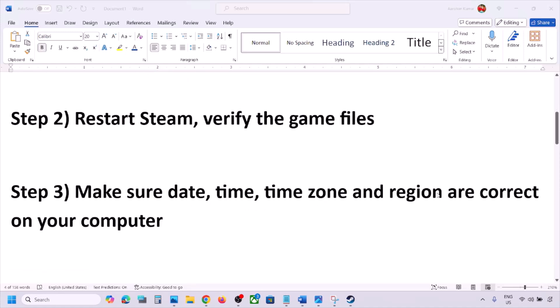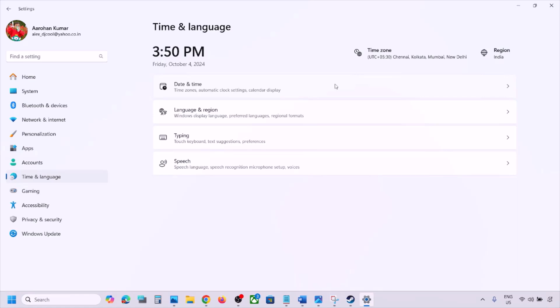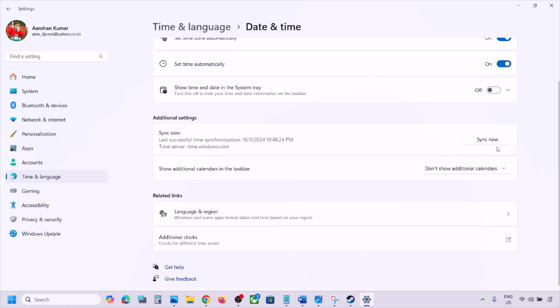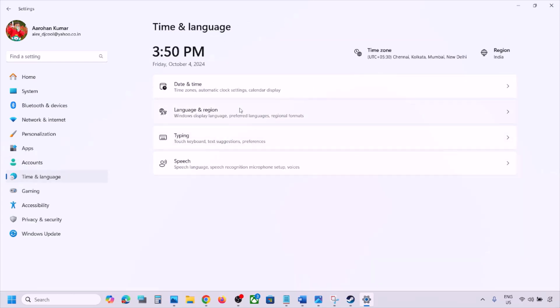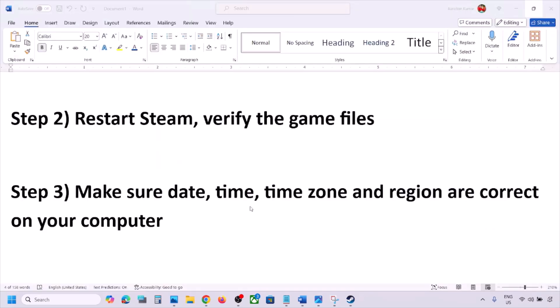The next step is to make sure your date, time, time zone, and region are correct. Open Windows Settings and go to Time and Language, then go to Date and Time. Make sure Set Time Zone Automatically and Set Time Automatically are both turned on. Scroll down and click Sync Now. If you see any error in red, click Sync Now again. Then go to Language and Region and make sure your correct country is selected.